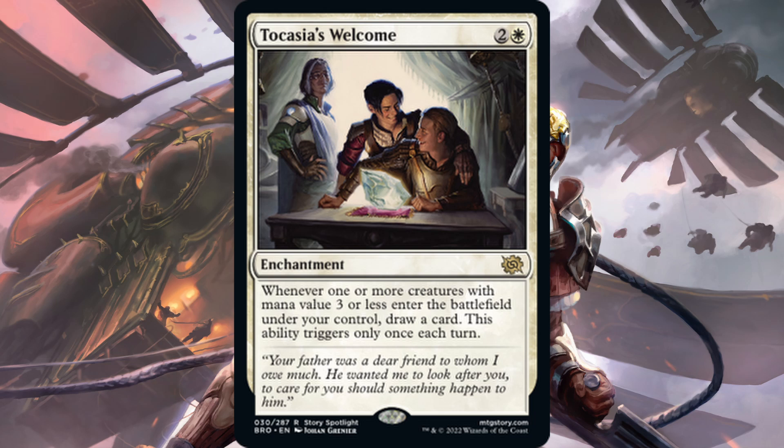Next is Takazia's Welcome — one white, two generic for an enchantment. Whenever one or more creatures with mana value three or less enter the battlefield under your control, draw a card — but this ability triggers only once each turn. We have a similar card in standard right now: Welcoming Vampire, which costs three and is a 2-3 flying vampire that lets you draw when a creature with power two or less comes in. Takazia's Welcome gives no body, just an enchantment. I think I prefer Welcoming Vampire. I don't want to play this on turn three — I want a creature on turn three. I'm going to say no on this one.